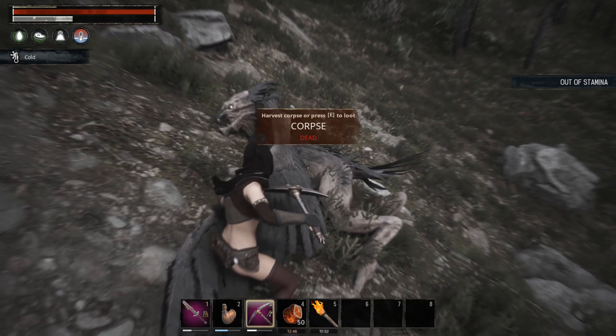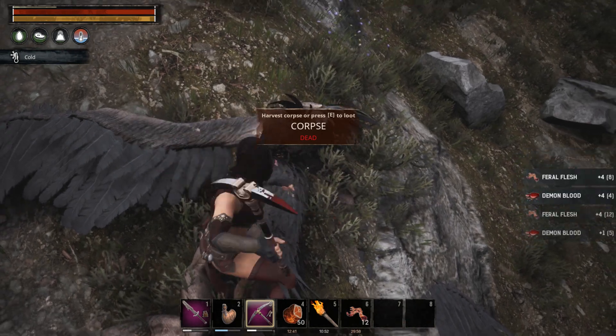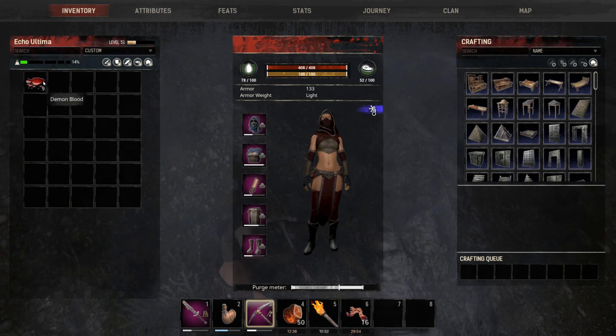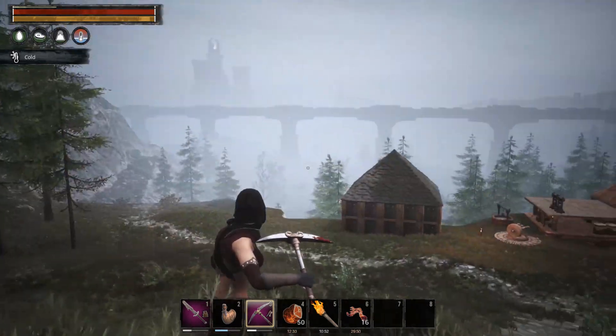Cool, so now that he's dead, equip your pickaxe and just start hacking away at it. There you go, now we have nine demons blood. So let's show you the other locations that I found and we'll go from there.